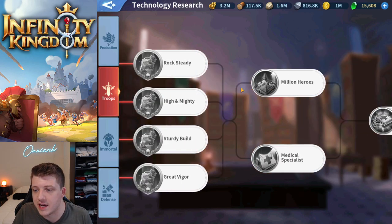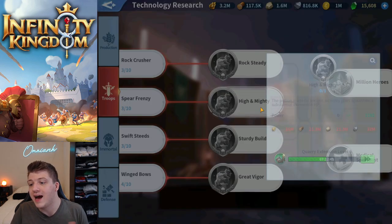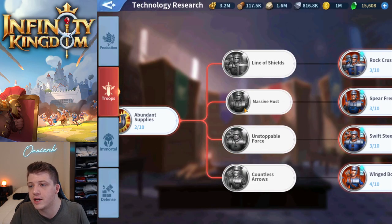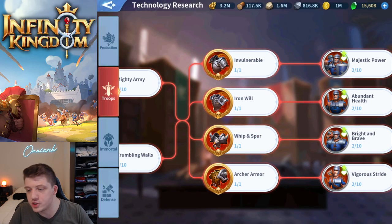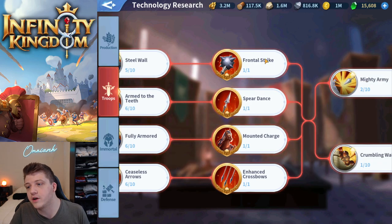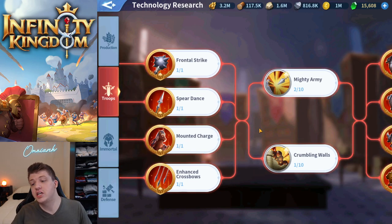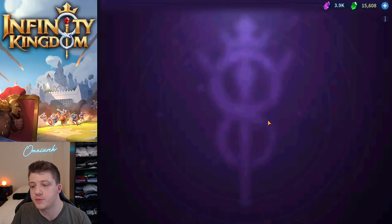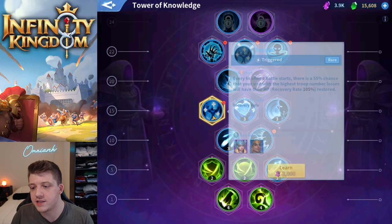Pretty much every troop composition will have bowmen in the back row, but how you build the front row is going to be really interesting now. There are also technologies like Rock Steady for a substantial HP increase for shieldmen, High and Mighty for a substantial HP increase for spearmen, Invulnerable for a huge defense increase, Iron Will, Whip and Spur, and Archer Armor. With these new technologies, there are massive stat spikes as well as meaningful differences in how each unit type performs on the battlefield.